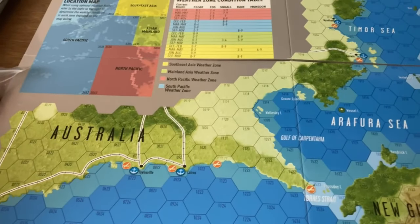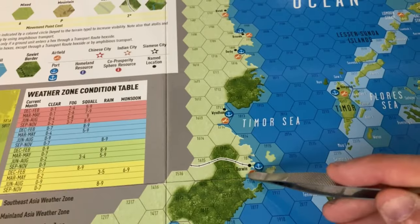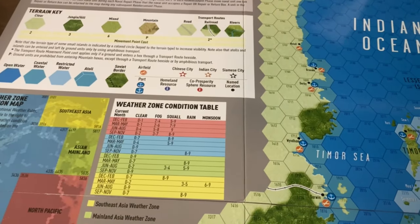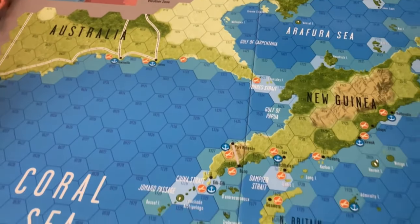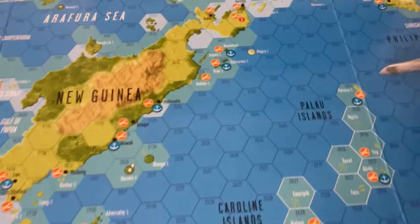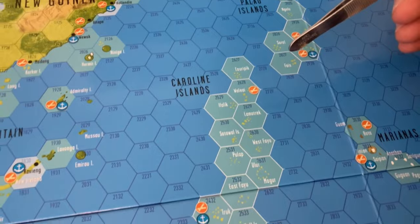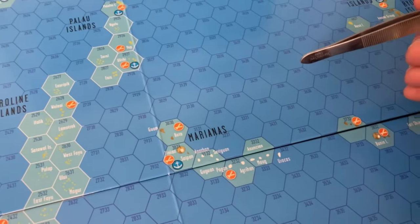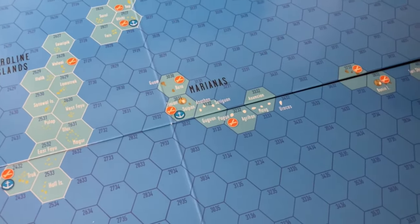We've got the northern shores of Australia — Darwin here, which saw a major raid in early '42. We've got the rest of New Guinea, and then a couple of other island sets: we've got Peleliu, the Palau Islands, and the Caroline Islands. We've got Truk, and then the Marianas — we have Japan and Guam.